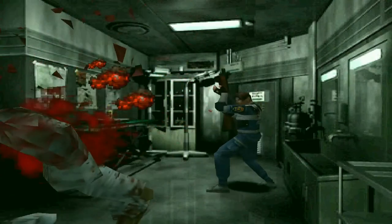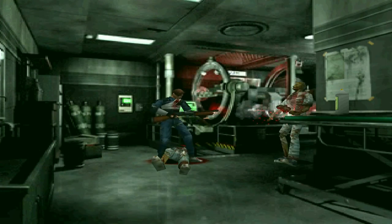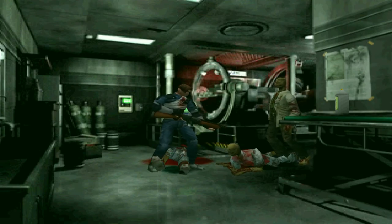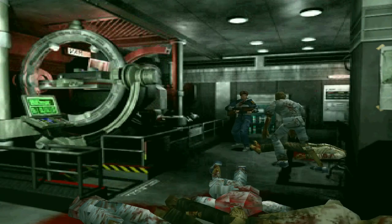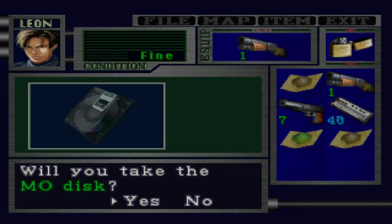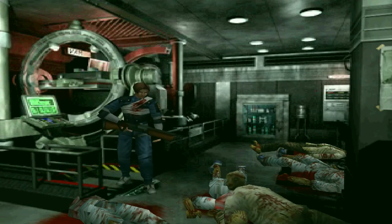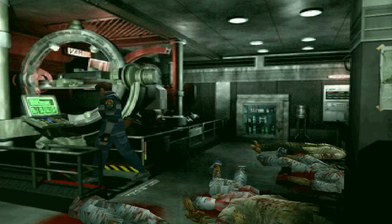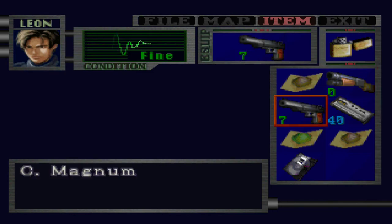So much magnum ammo. He just split in half. We got a MODISK. Activator VAM for base vaccine synthesis. Once again, Leon doesn't need vaccine for any reason. Alright, we are done with the shotgun. It's time to use the magnum for the rest of the game.